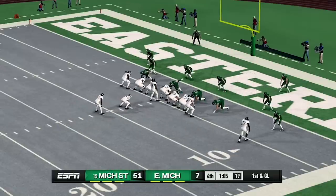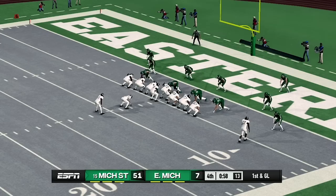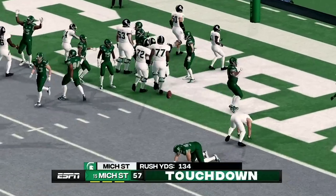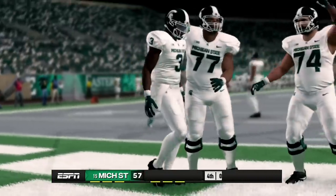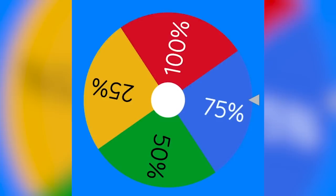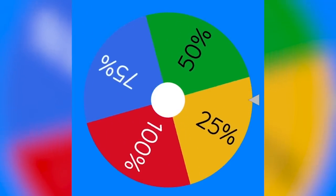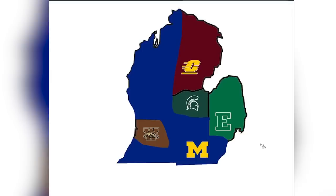Michigan State is on the winning side this time. I can't believe this score — it's 51-7. This is brutal. Can Michigan State bring the score to 58-7? It looks like they just did — they're going to get the touchdown. Let's see how much land Michigan State will be taking from Eastern Michigan — it looks like Michigan State will be getting only 25%. That's still better than none. Here's the updated map — Michigan State finally got their first pickup.